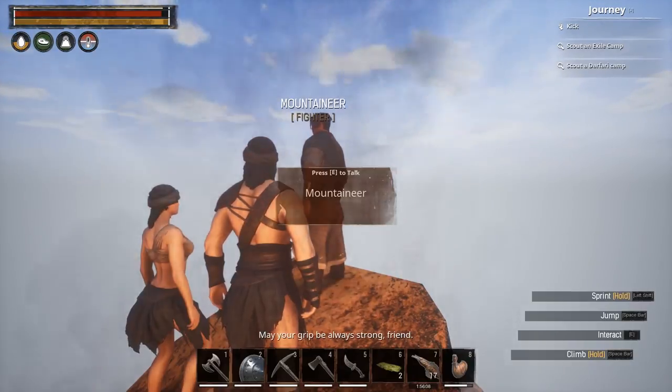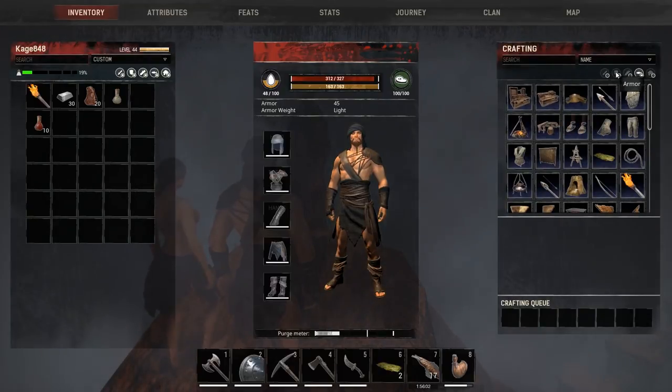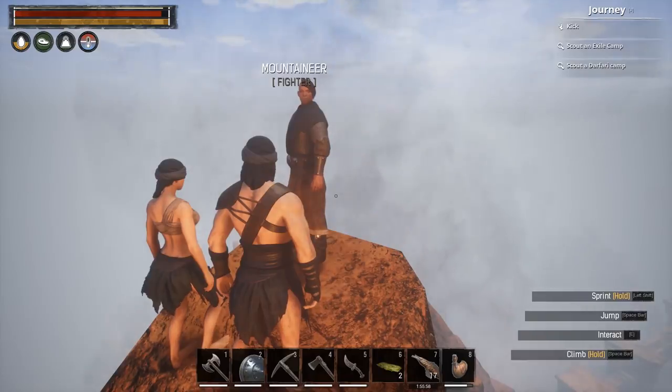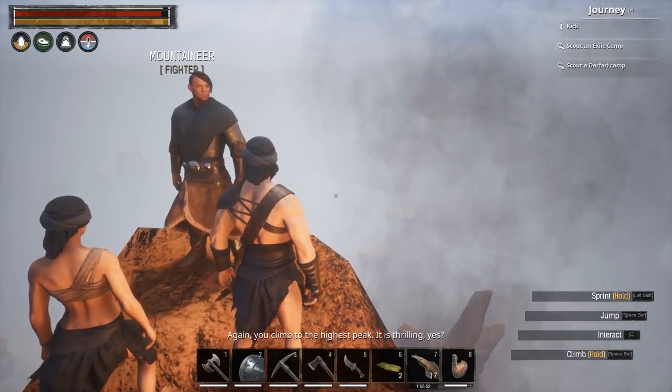How are we gonna get a screenshot up here? Back at base, if you go into your armor bench, you can make mountaineering boots and mountaineering gloves which will help you climb. Don't move — I'm gonna try to get a screenshot.